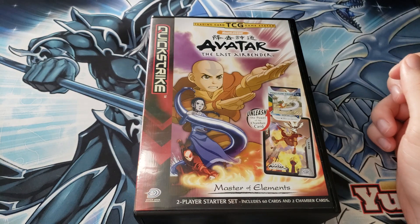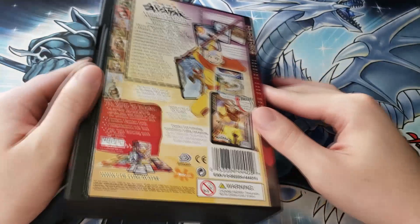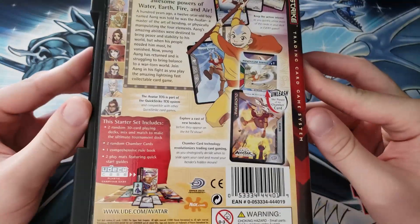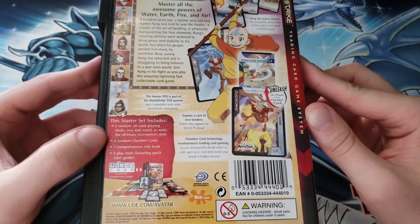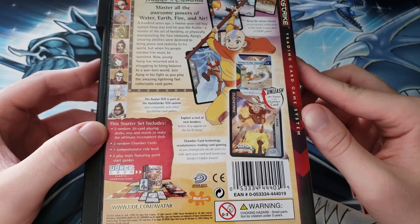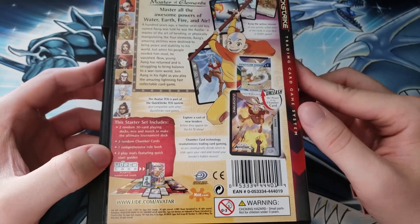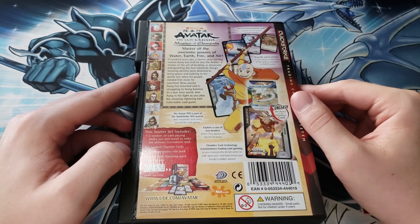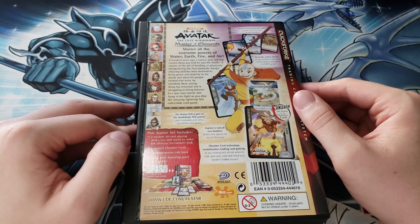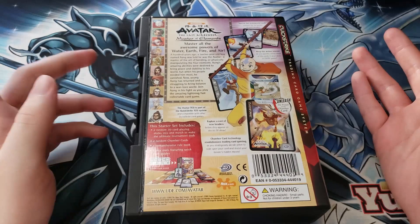This is a two-player starter set — it includes 60 cards and two chamber cards. The cards in here are random, or at least they say they are, and after looking at them I can confirm they definitely are random. It says two random chamber cards, two random 30-card playing decks, mix and match to make the ultimate tournament deck, one rulebook, and two playing mats. This really is for all intents and purposes a two-player starter kit, which is something we don't really see in Yu-Gi-Oh.